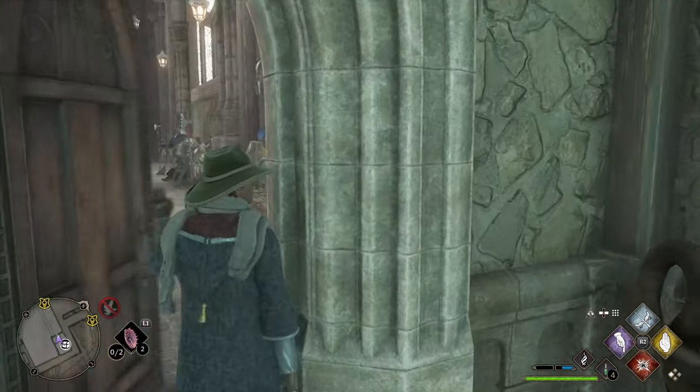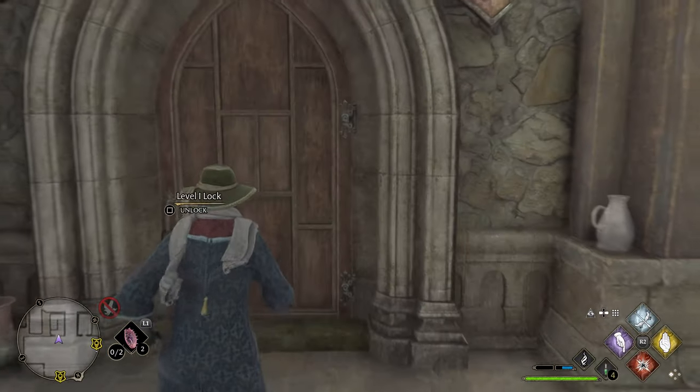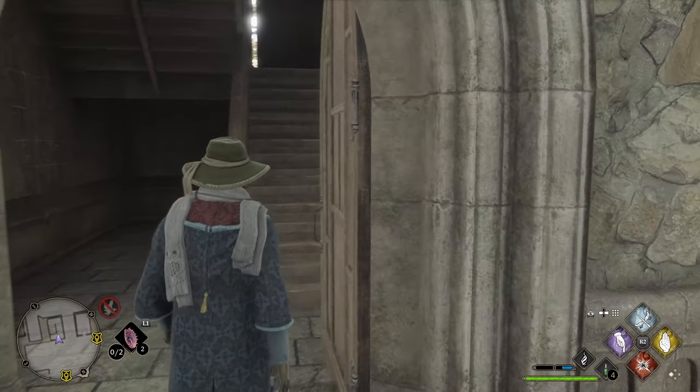Now from this location we're gonna go upstairs. For this you're gonna need to use your lockpicking spell level one. You will acquire lockpicking after a couple dozen story missions or so.